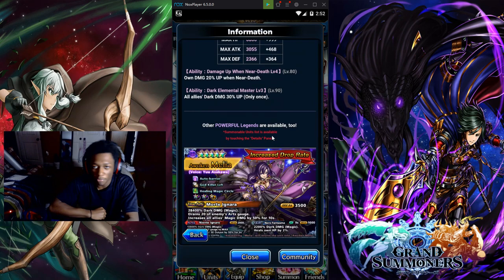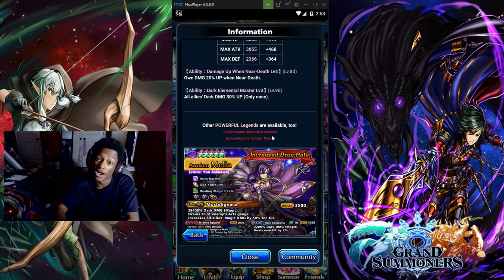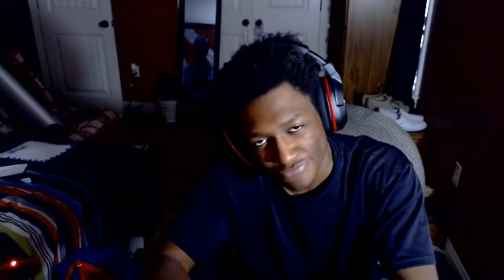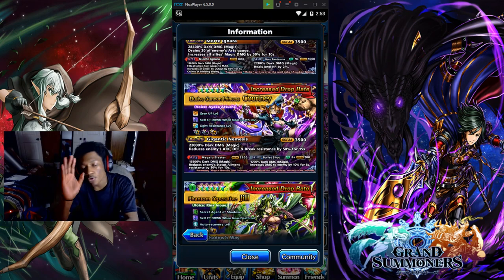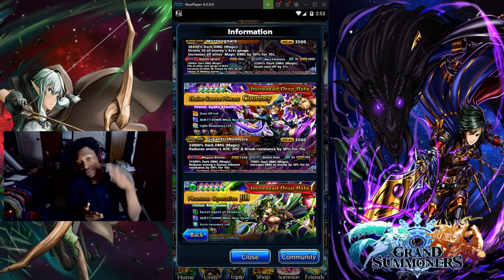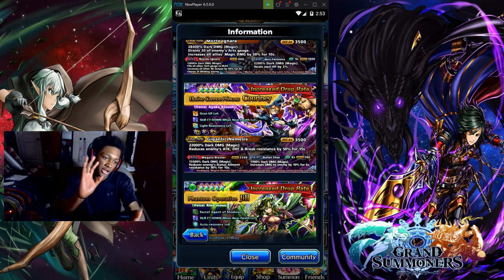Malia's been in the game for a long time, we know about her. Courtney is good — she's an underrated unit for earth mono. You'd use her for specific mono teams like dark ruin or anything that requires her. She's the unit you probably want to pick up.